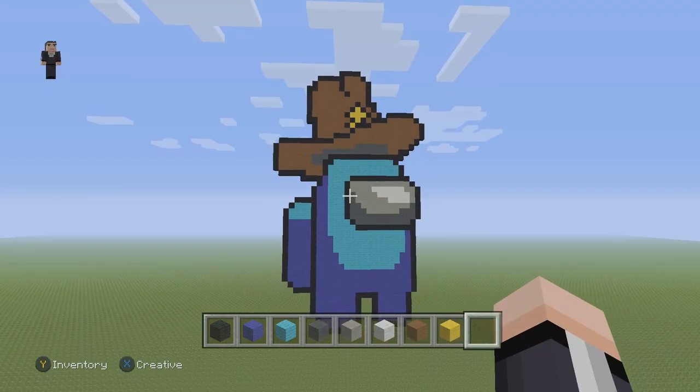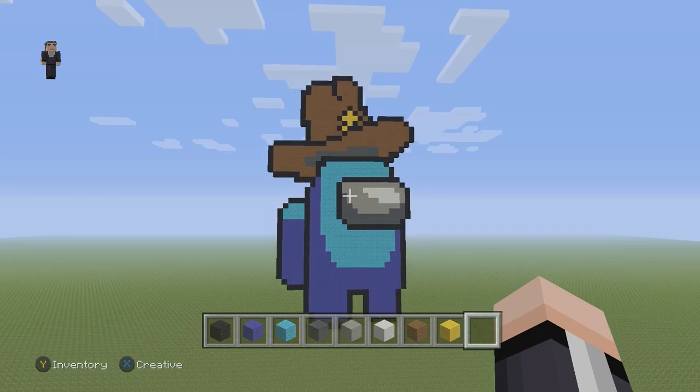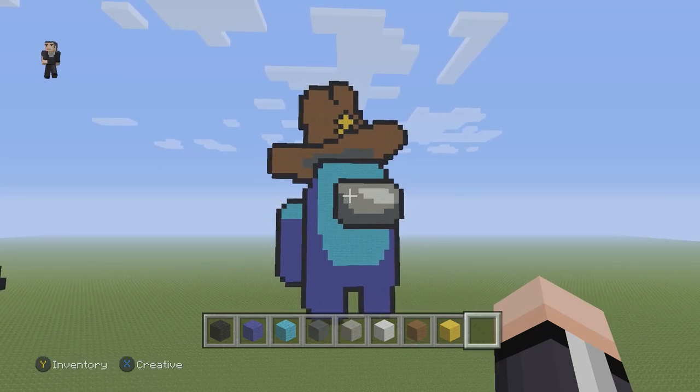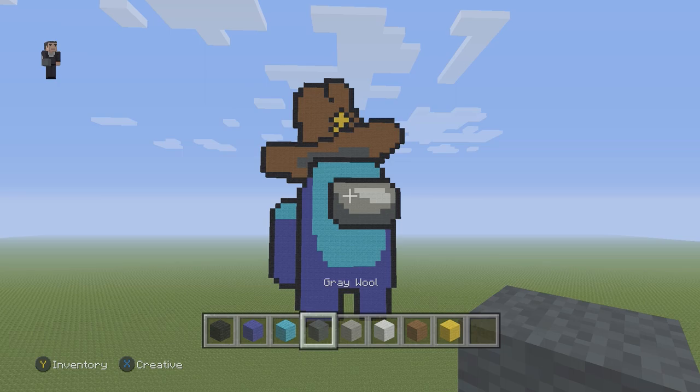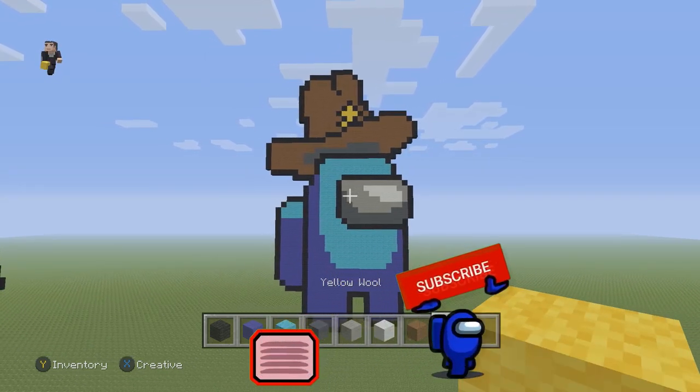Howdy and welcome to another Among Us pixel art. In this video, we're gonna be building an Among Us with a large cowboy hat. For this pixel art, we're gonna be using some black, some blue, some light blue wool, some gray, some light gray wool, some white wool, some brown wool, and some yellow wool.